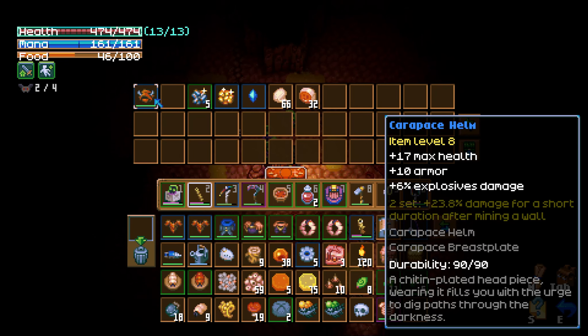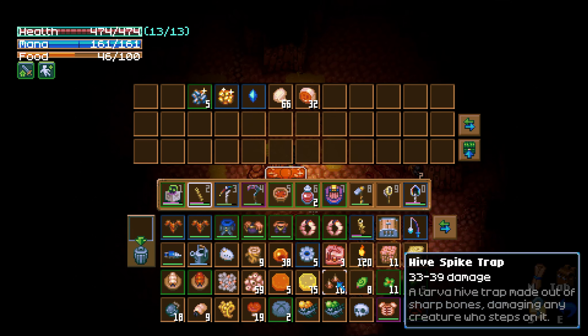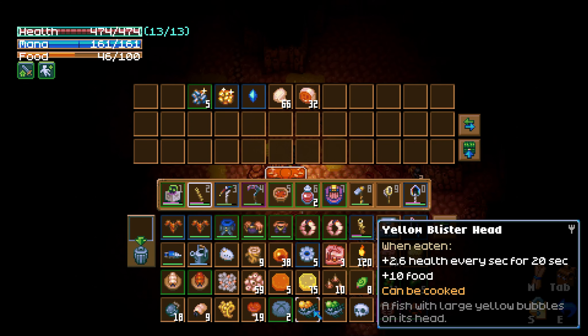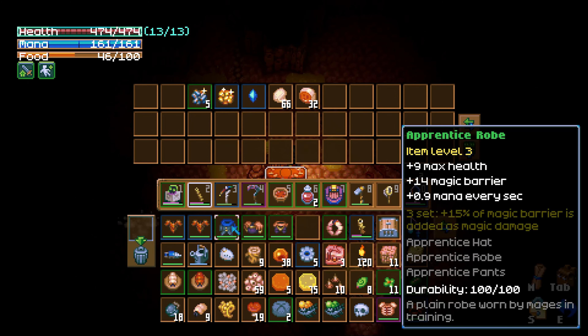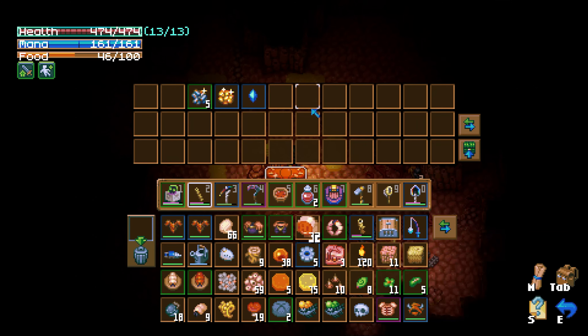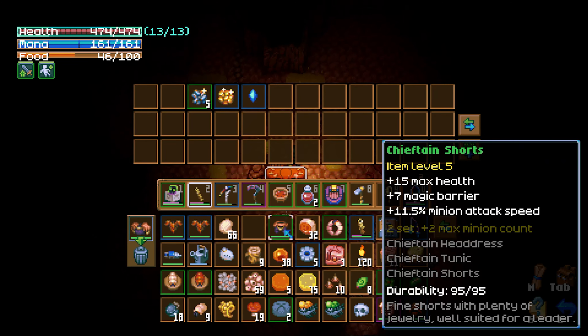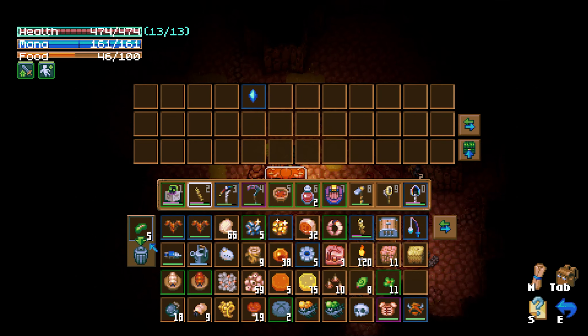Nothing too interesting. Immunity to acid damage, which we don't really need. The carapace helm forms the set which gives more damage after mining a wall, but also kind of useless. We got the two larva figurine, which is good. I kind of want to save this fish to cook it back at home. Don't need the larva ring or the apprentice robe. Don't need the chieftain set either. Let's get rid of this seed and take that.